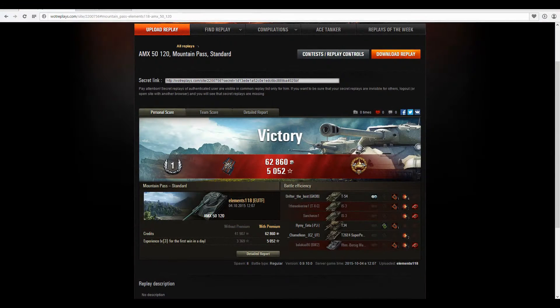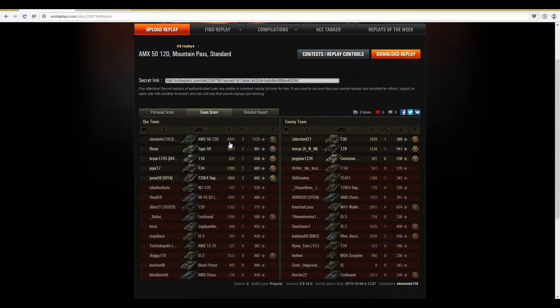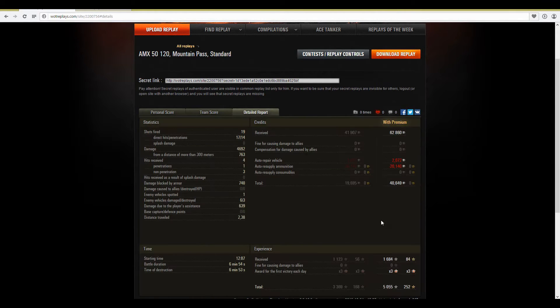That was, as I said, a Mastery first class and high calibre, along with fire for effect obviously. 4,692 damage done, 3 kills, 1,123 base experience, 5,055 total experience and 252 free experience thanks to the x3 XP first victory of the day bonus, and premium account of course — also giving me 40,649 credits profit. That's quite a good profit to be honest for a tier 9 vehicle; didn't expect that. I'm certainly not going to complain about that result.